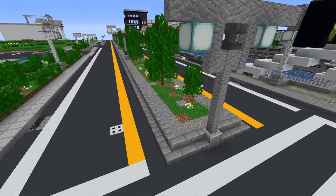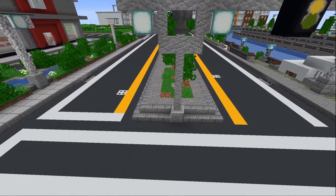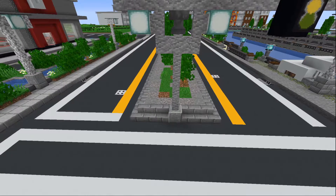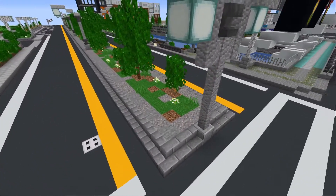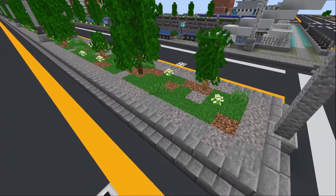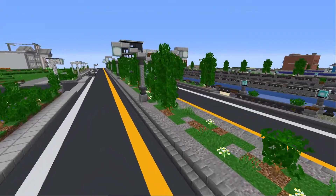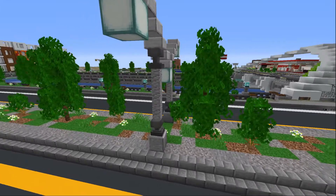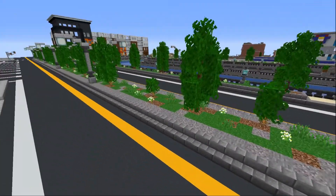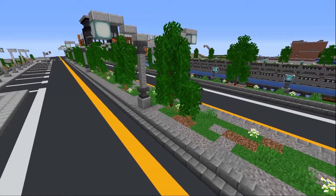Number 3: Medians. This is another pre-planning thing — you want to make your roads wide enough to have some space for a median. Don't just leave them boring: add some gravel, stone, coarse dirt, bushes, trees, grass, flowers, and your street lights in there as well. Just something to keep the detail going and keep things interesting.